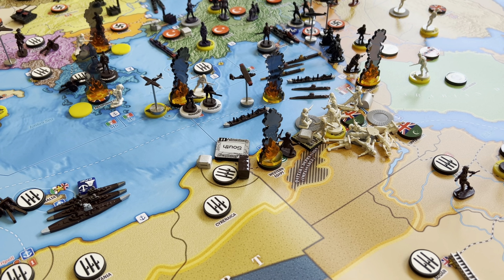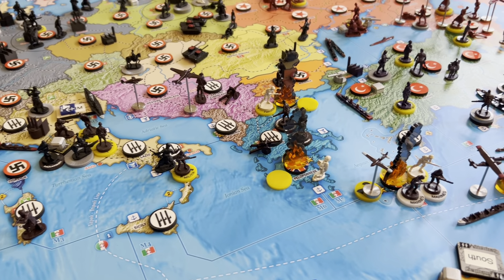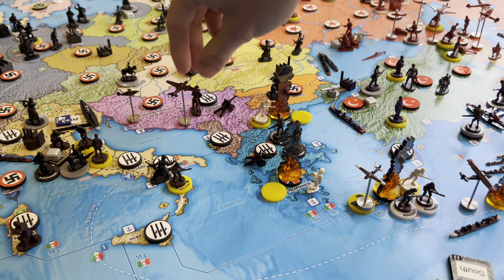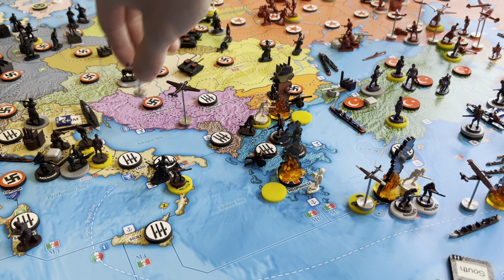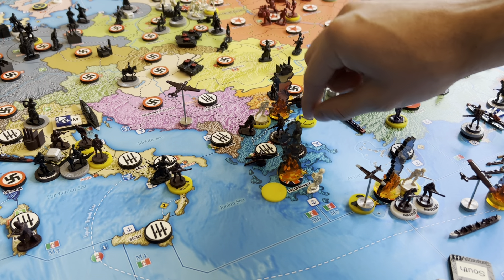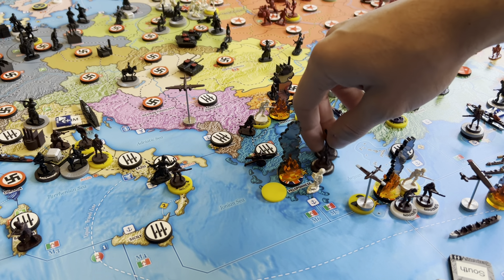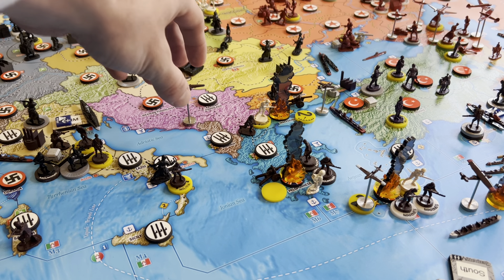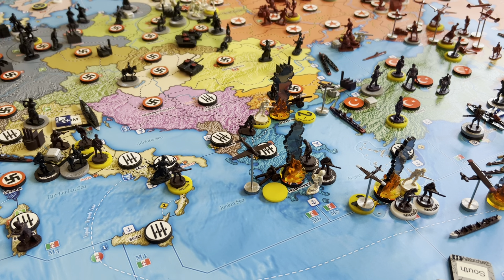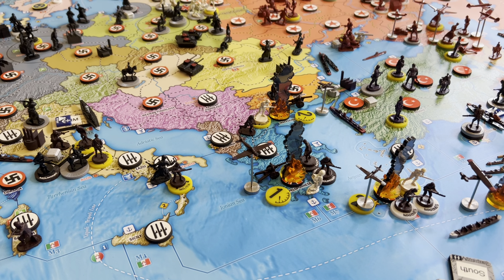Up next, we're going to try to finish off Greece here before the Russians get here. Infantry and artillery into Macedonia with a fighter — that's two spaces, he'll have two left. Two mountains and an artillery going into the Peloponnese. Joining them is this Tac Bomber — one, two, three — he will have one left. I believe that's it for combats.